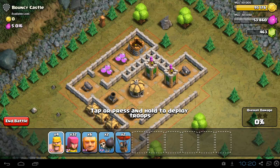What we're going to do is use giants to soak up the damage from these towers and the mortar, and then while the giants are soaking up damage, we're going to use archers to take out these 3 towers. And once that's done, we can drop in our balloons.